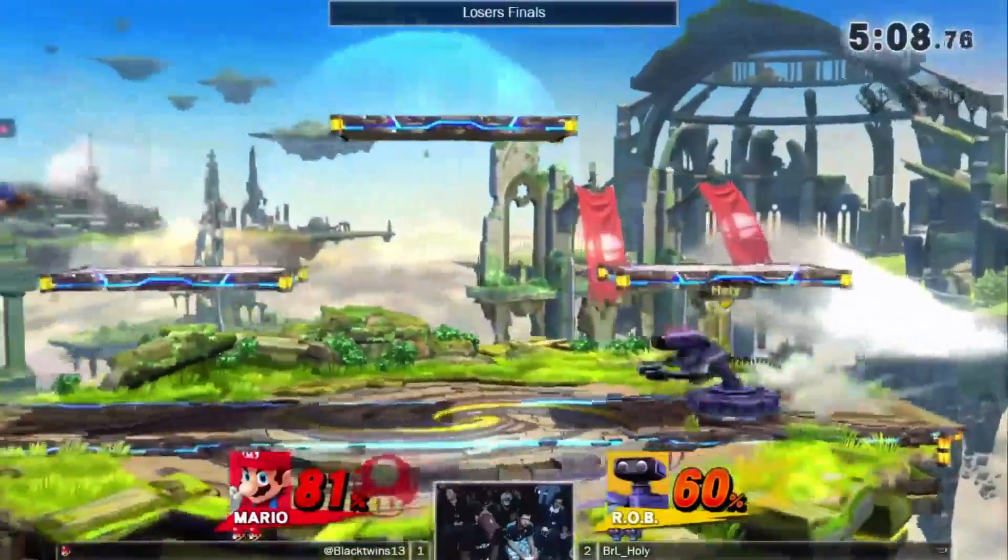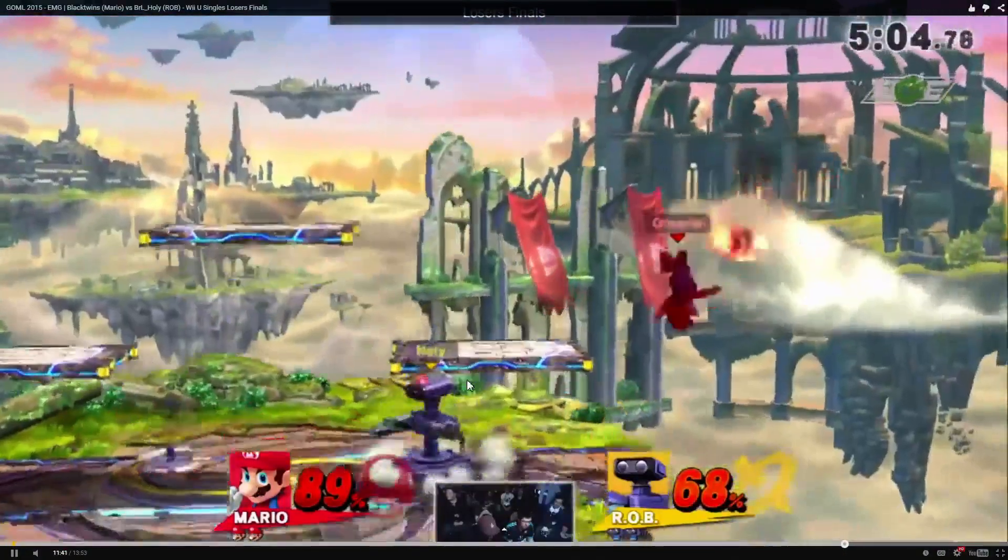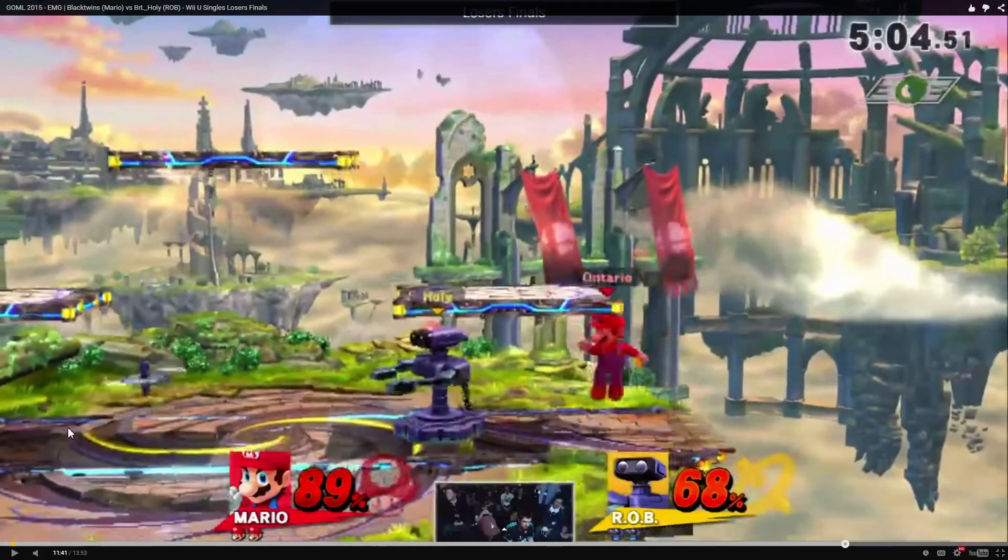As you see, he just gets a pivot grab here — really smart grab into the Beep Boop combo, which is of course down throw up air for Rob. This is actually one of my favorite baits across all of these sets. Black Twins has dropped the gyro over here and is landing right here. Holy Nightmare is going to look like he's going for the gyro, but then just walks over and F-smashes. Straight up really smart bait — Black Twins flashes his shield and Holy just calmly walks to the side and smacks him in the face.